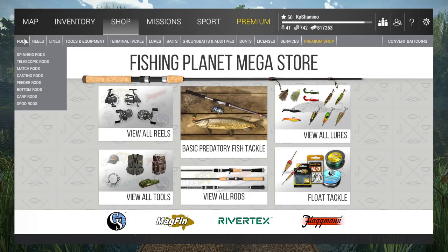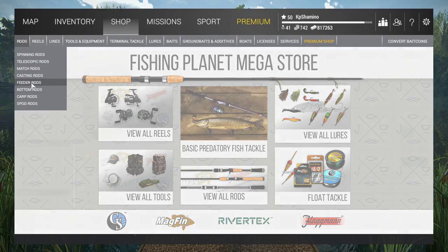Bottom fishing in this game can be done with three setups: feeder fishing, bottom fishing, and carp fishing. So you've got three rod types — feeder rods, bottom rods, and carp rods — that's what you can use to do bottom fishing.